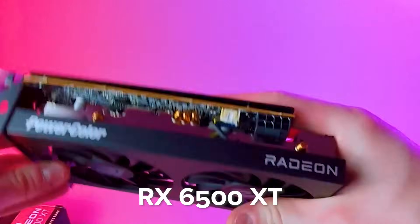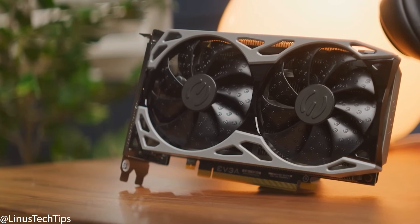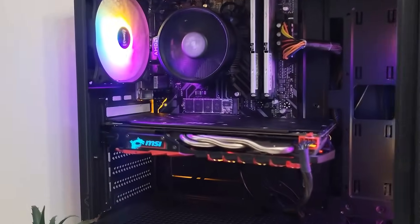The RX 6500 XT is newer, it supports ray tracing, and on paper it should easily beat the older GTX 1660 Super, right? Well, not exactly. In fact, depending on your setup, the older 1660 Super might be the smarter choice, even in 2025. Let's break it all down.